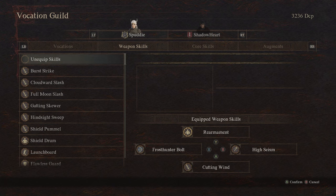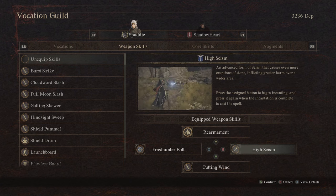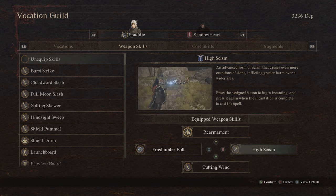So how does all of this work together? To understand, we need to go to my skills and I will explain the combinations. First of all, we get High Seism from sorcerer. This skill summons a lot of rocks and throws your enemies into the air, then to the ground — and then they're falling prone.